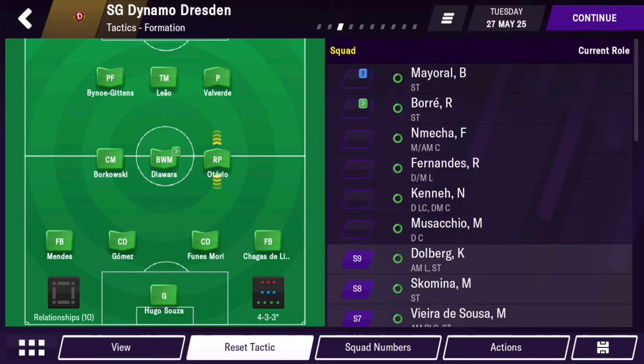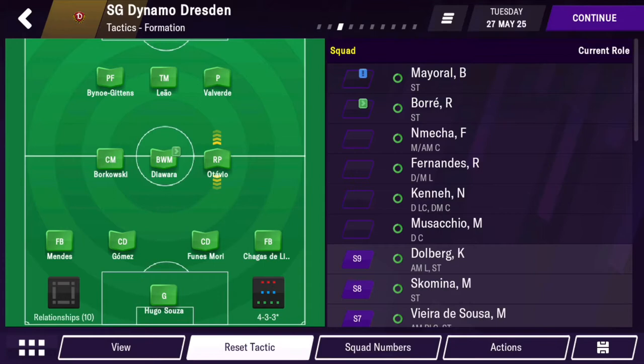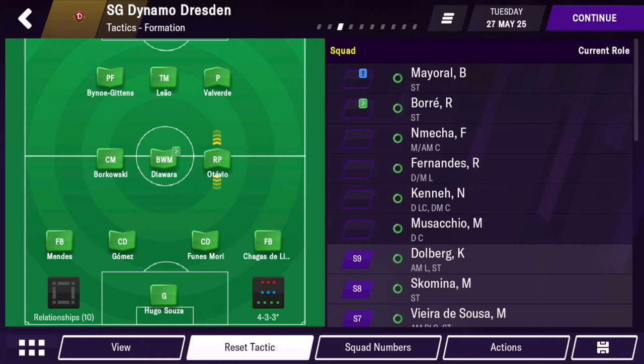With the defense, we stick with normal fullbacks because you want them to still go forward, but you don't want wingbacks as that'll be too far up. For the centerbacks, nothing fancy is needed — no nonsense, no ball-playing defenders. Just normal defenders have worked fine, and the goalkeeper is also normal.